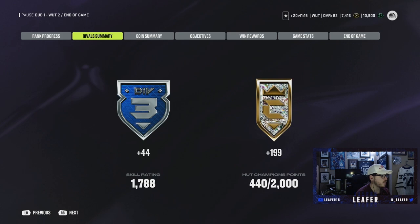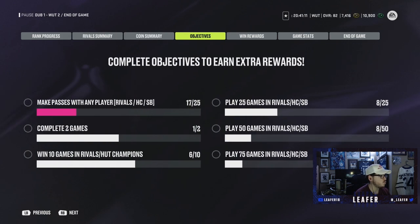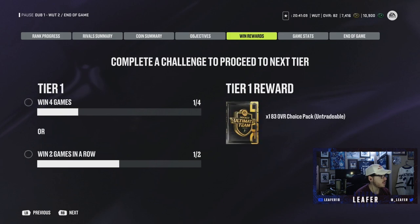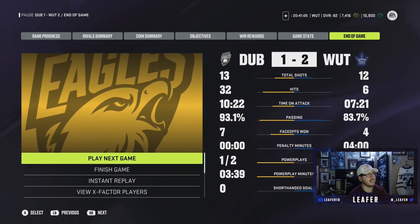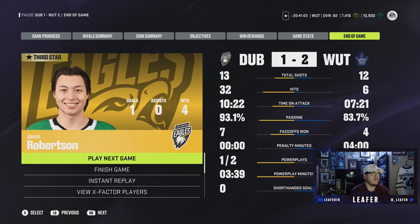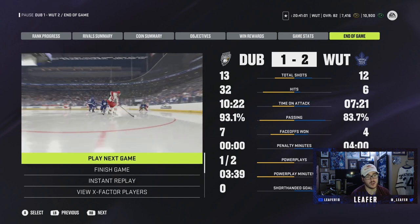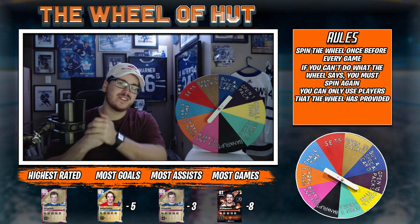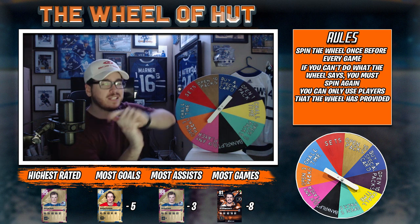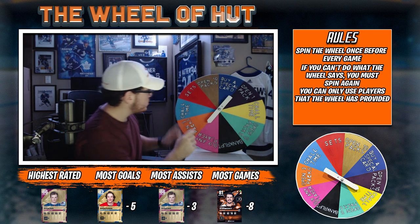After that game, that puts us in bronze ranking. We're getting more points, getting closer to Div 2, getting some HUT Champs points as well. We're close to a win reward. Looking at the stats, shots were even - he had about two or three minutes more time on attack than me, but we came out with the win and that's all that matters. So we walk away with the win in the first game of the episode and it's back to the wheel.